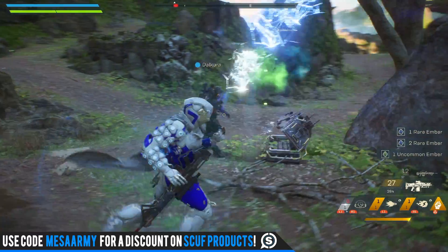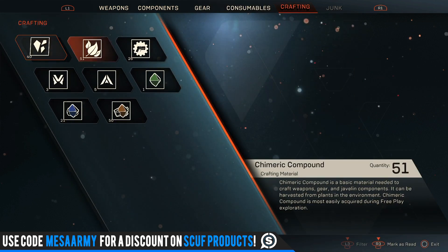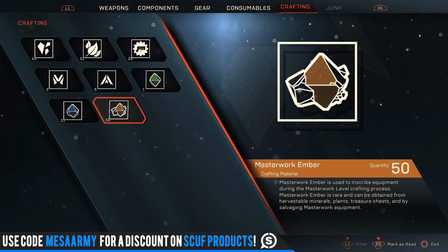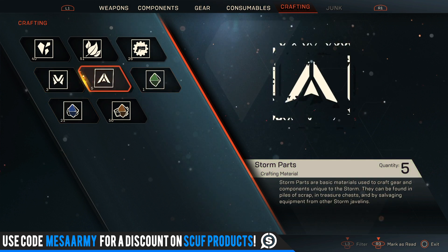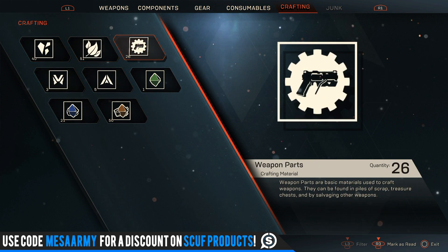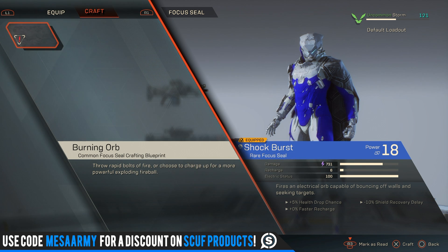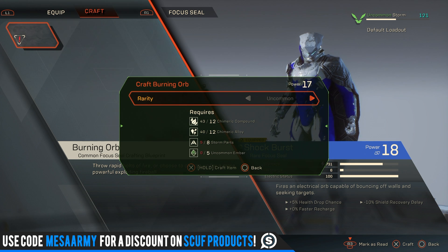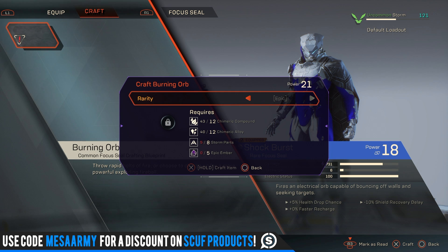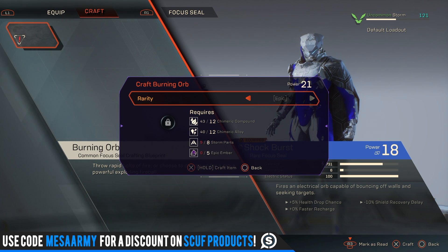Back at Fort Tarsis, to the left of the Forge, is the Vault. Under the crafting tab, you can see all material types: masterwork ember, rare ember, uncommon ember, weapon parts, and Javelin-specific materials for the Ranger, Storm, Colossus, and Interceptor. To craft items for your Javelin, you need blueprints, which come from challenges within the game. Once you have a blueprint, you can craft it using available materials and choose the rarity — epic, common, or uncommon. I'd recommend saving materials until you're higher level, then crafting a weapon or component you love at the highest rarity possible.